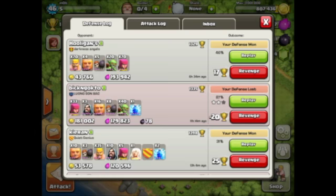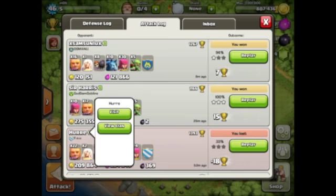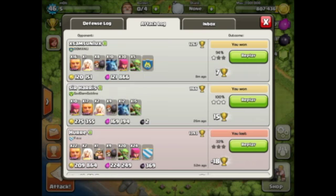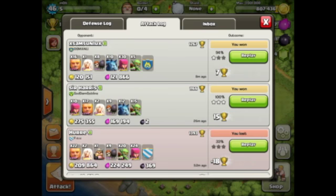I'm going to go ahead and play a video for you real quick. I've had three really good attacks in a row. This bottom one right here, 209,000 gold, 224,000 elixir. This one right here is the one I'm going to replay — 100% three stars, 275,000 gold, 169 elixir. And then this last one, just eight minutes ago, 120,000 gold and 121,000 elixir. So it's been a good hour. All that in an hour, it's not too bad. Let's jump into this and replay it.